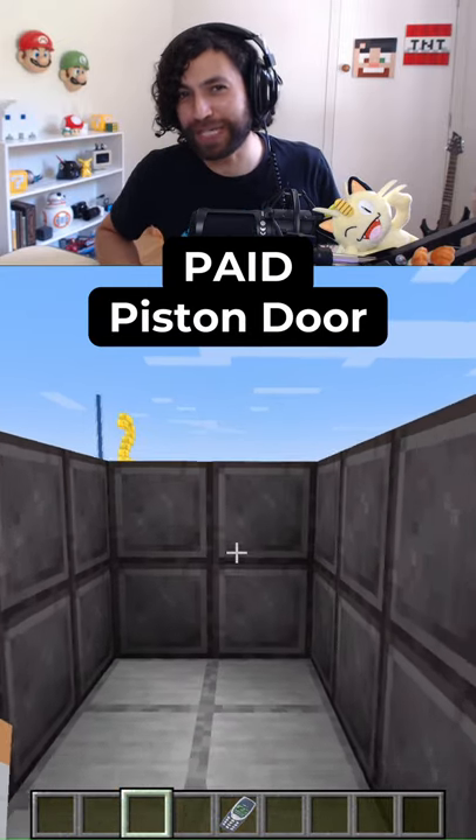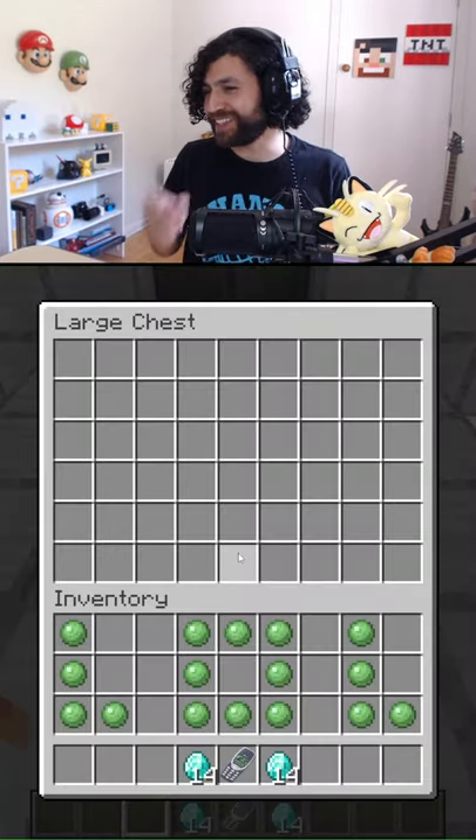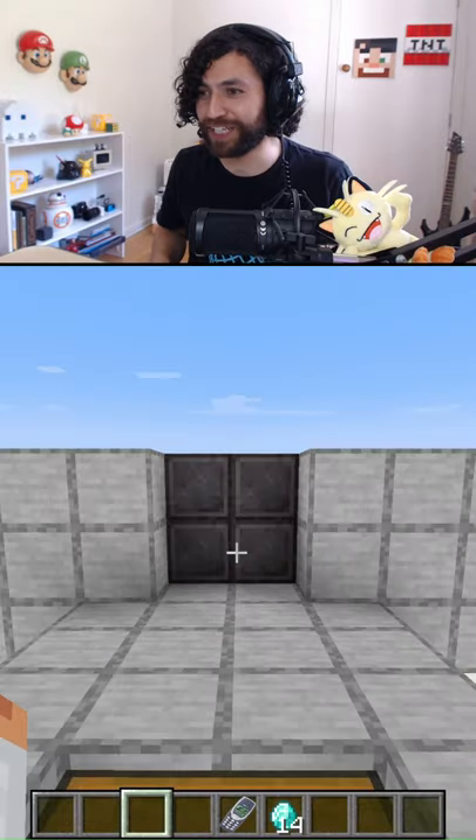Let me show you a paid piston door in Minecraft. To open the piston door in this case you need 14 diamonds — expensive, I know.